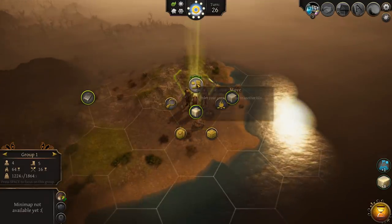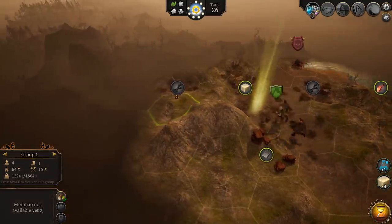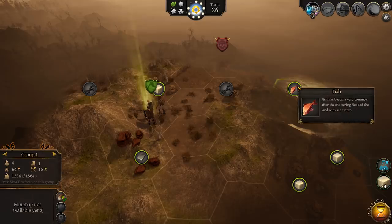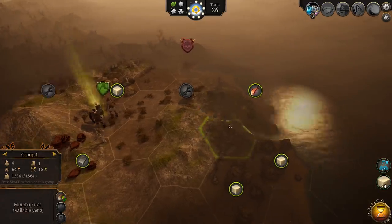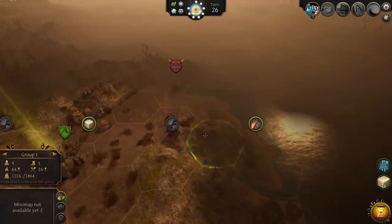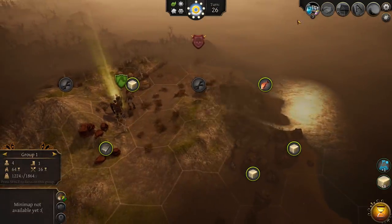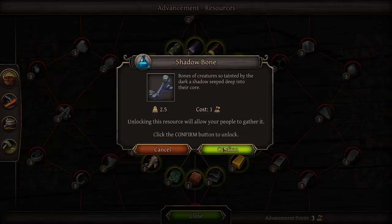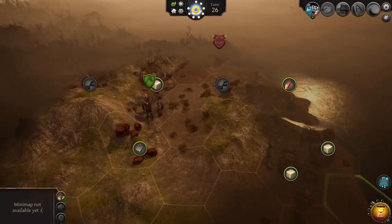Still looking for a good location. We need to find some food. Here's a shadow bone resource and some fish nearby — this would actually be a decent spot. We could go next to the fish and shadow bone. We can unlock shadow bone right now, so let's do it. That's going to be our spot.